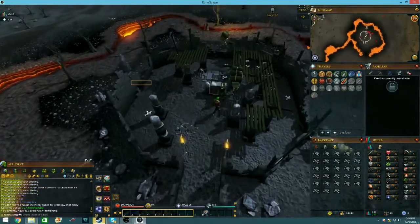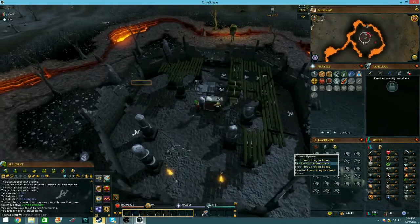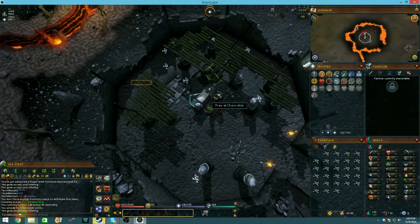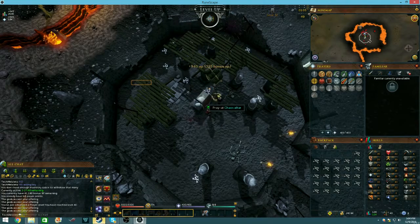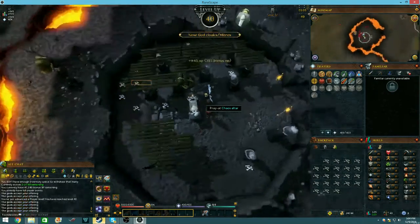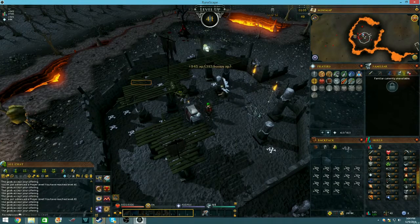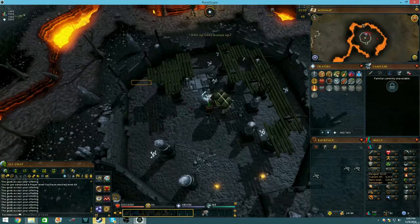My brother just told me about this training method and it's the same as a gilded altar but with a closer bank, and I am gaining super fast prayer levels - this is unreal. Because my level is 40 and it's only in level 12 wilderness, there's basically zero risk for me. I do recommend this place if you have a lot of money.